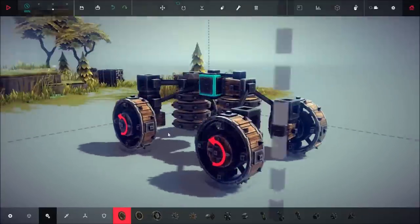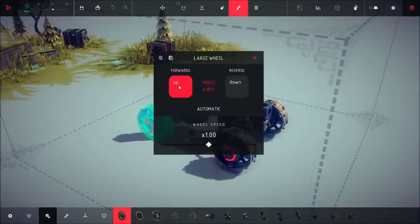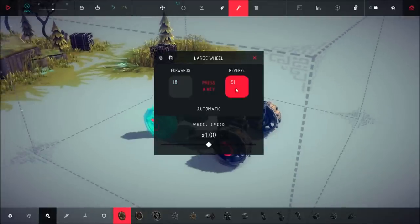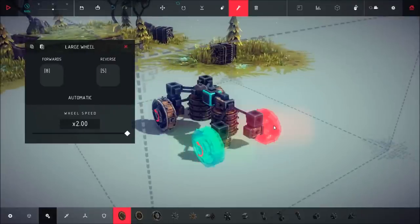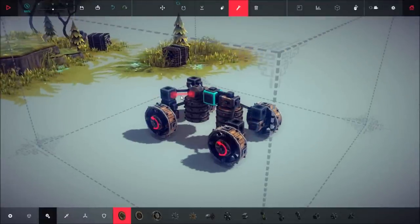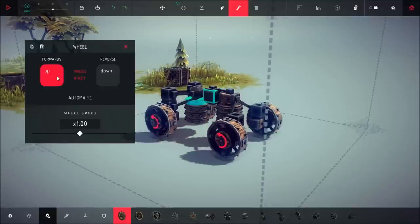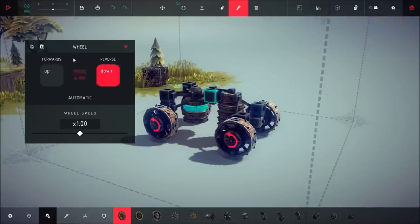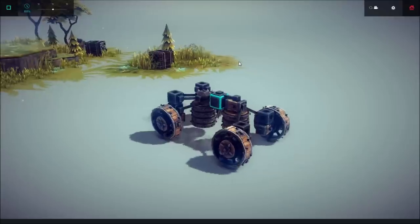Those motor wheels are used for both forward and back momentum as well as turning left and right. Click on one of the large wheels and set forwards to number 8 on the keypad and reverse to number 5, then raise the wheel speed all the way up to 2. Copy that and paste it to each wheel. Then go to one of the motor wheels hanging underneath the two pieces and set forward to number 6 and reverse to number 4 on the number pad, and increase that to max speed as well. Copy and paste that on each of the motor wheels. Test it out: number 8 makes it go forward, number 5 goes backwards, then left and then right.